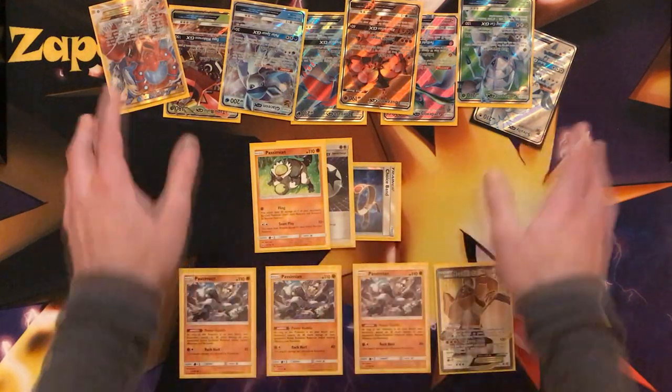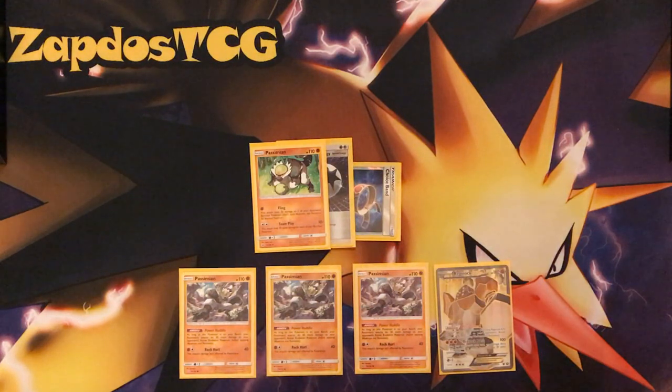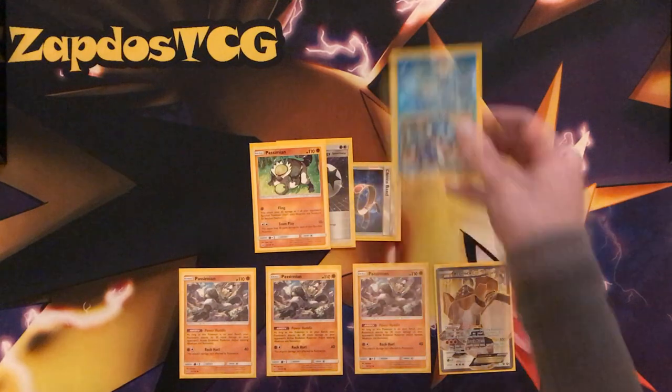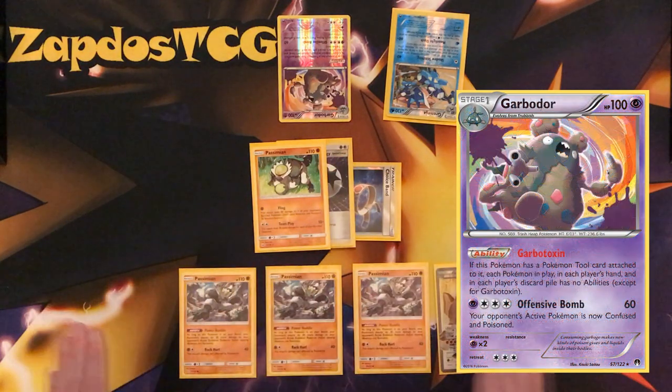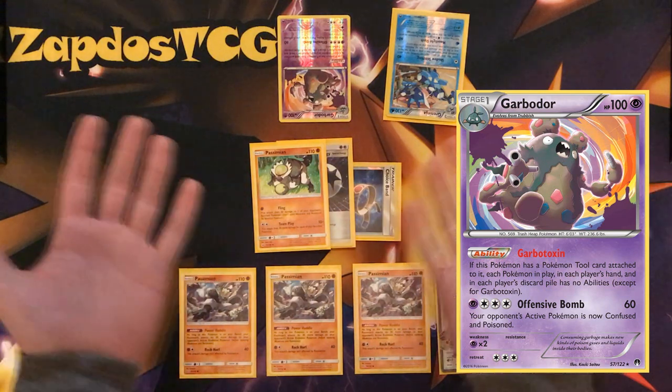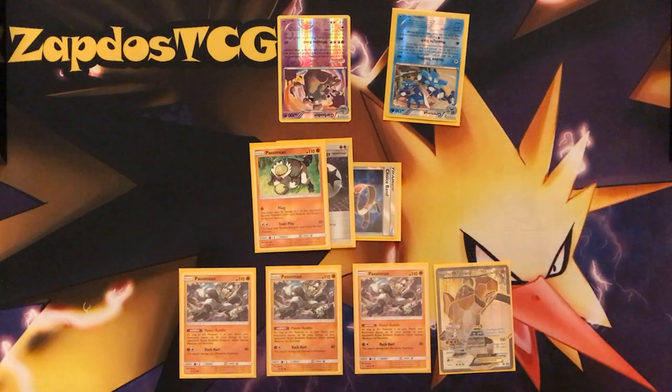This strategy is insane. It only has a little downfall: if the opponent decides to use Ability Block — let's say Greninja with Shadow Stitching, or Garbodor with a tool card attached like a Floatstone or a Choice Band — then the abilities are shut down. Without abilities, this Passimian is only able to deal 10 damage.